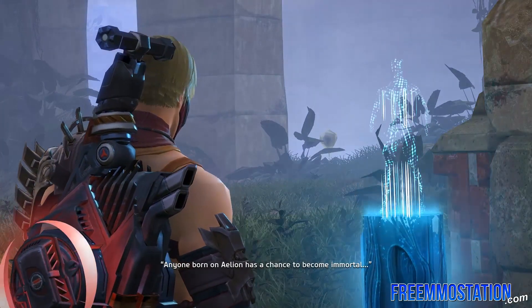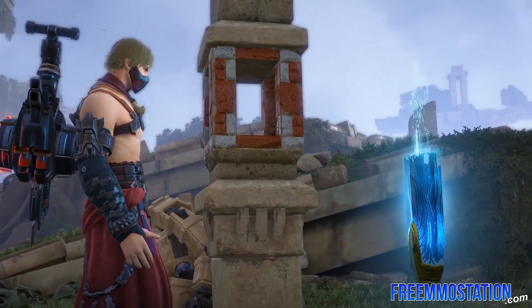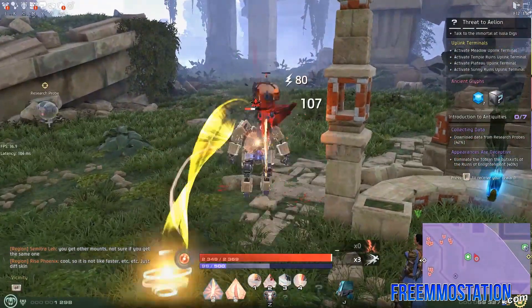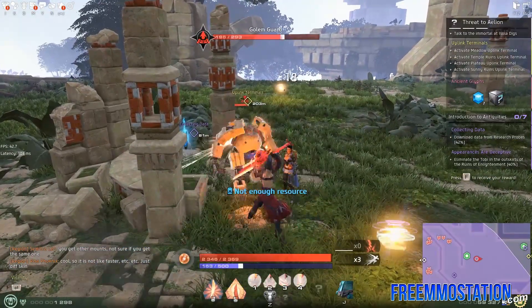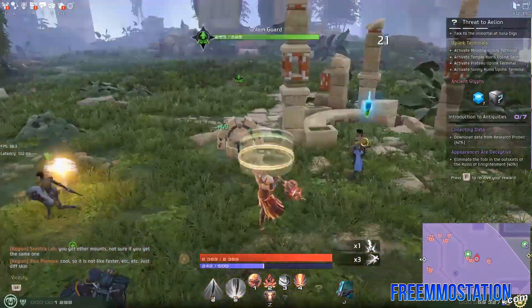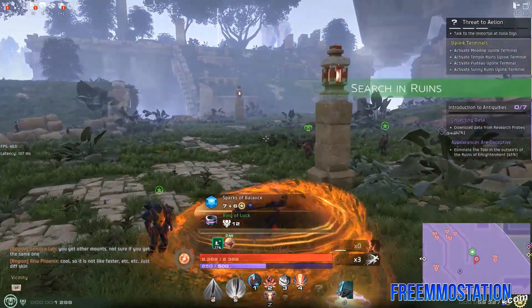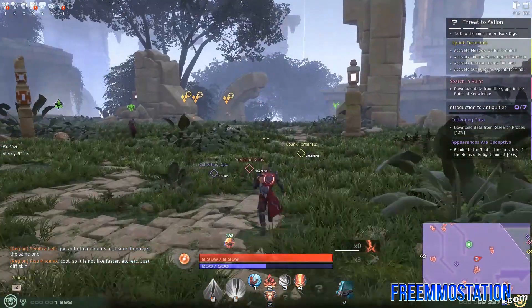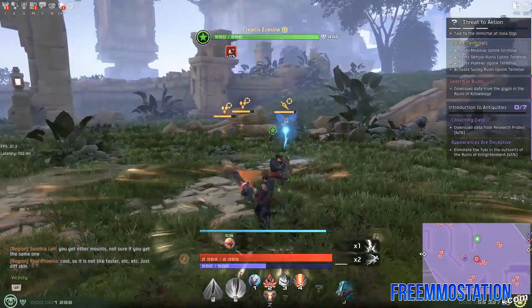Let's go do this ancient glyph. We did that, and that thing turns hostile — so let's attack it. The game is such a huge spectacle. We kill these things and receive our reward for halfway completing that quest. We still need to download data from the research probes — let me find where those are. There's one over here, right? Let me kill these things along the way.